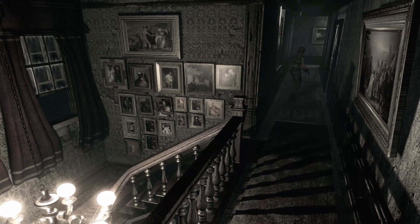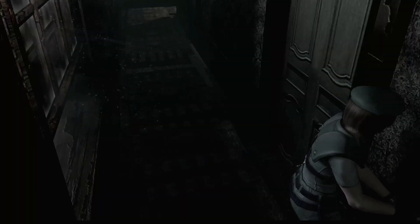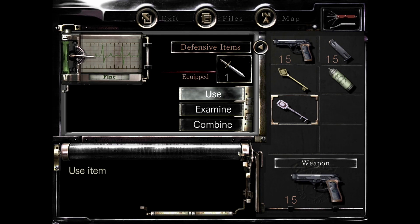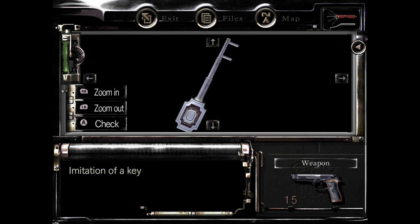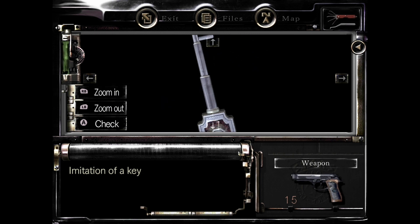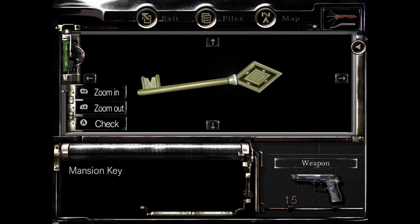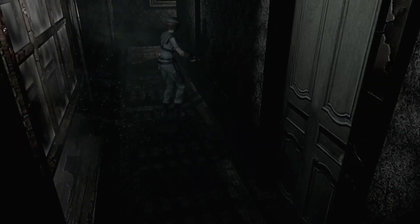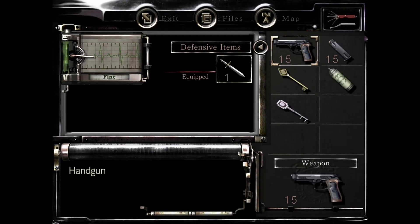We have a map so we can see where we have a chance of opening new doors. Right here is a new door - but it's locked. I thought I had the armor key. What is this - an imitation of a key? It says it's shaped like a key but lacks something. I've been bamboozled, I've been duped. I thought we were gonna be soaring but that puts a damper on the mood.